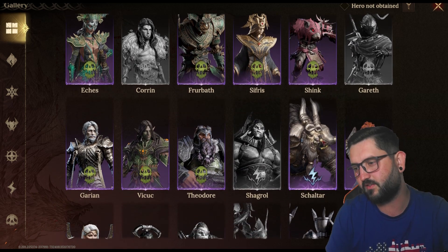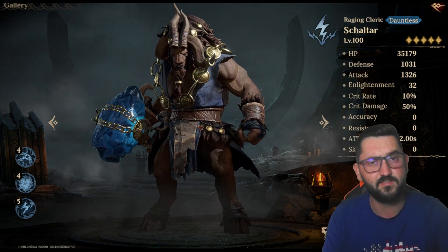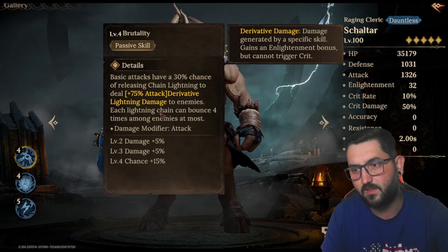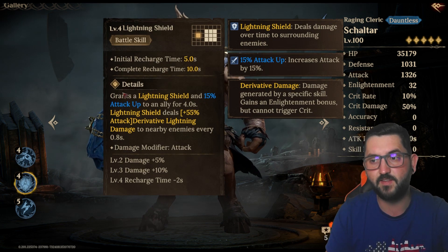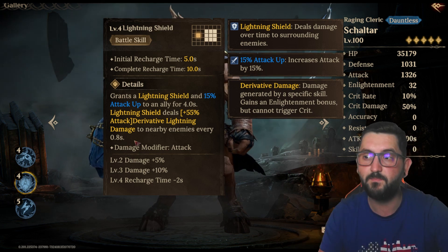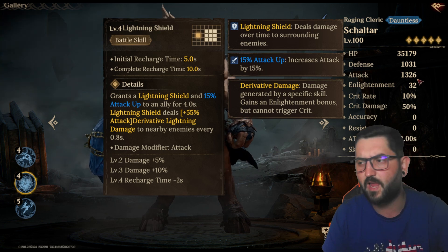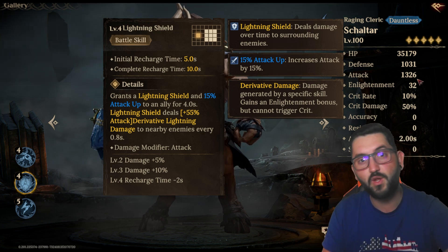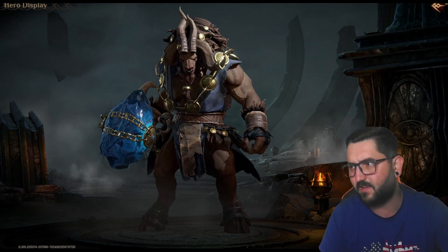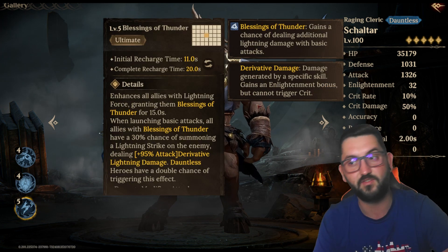The next one is one of my personal favorites: Shelter. You might look at his kit and not see it immediately. His passive does chain lightning bouncing between four targets, and his battle skill puts a lightning shield on an ally granting attack up and dealing damage every 0.8 seconds. Most of his damage is derivative, so you'll build him with Enlightenment and attack. Check my video on how to boost DPS damage — I'll pin it at the end.